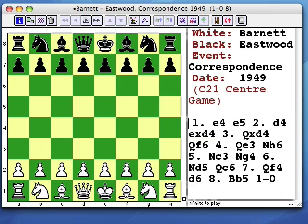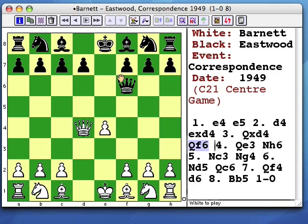Here's a different one. This is Barnett and Eastwood, correspondence 1949. When white plays queen d4 in this center game, black certainly should play knight c6 to gain a tempo against the queen on d4. Eastwood played queen f6. White should not swap the queens on f6, because every even trade favors the side whose pieces come forward as a result of the trade. So white dropped his queen back to e3, and black noticed that his king knight doesn't have its natural development square on f6.